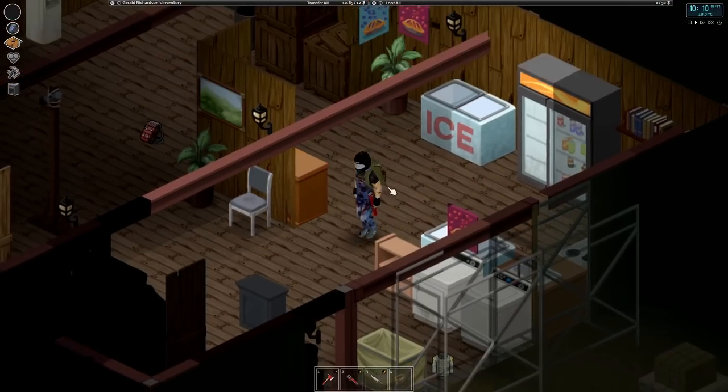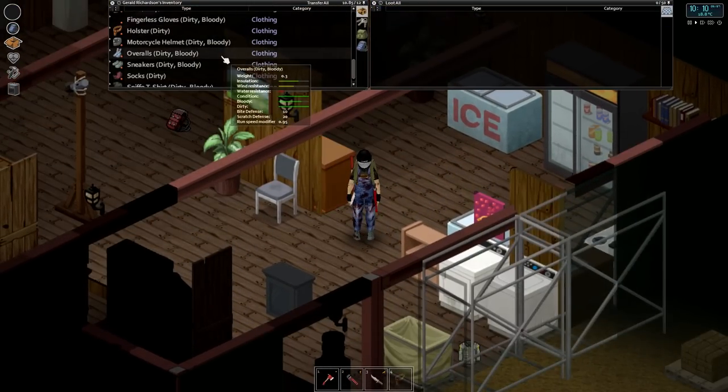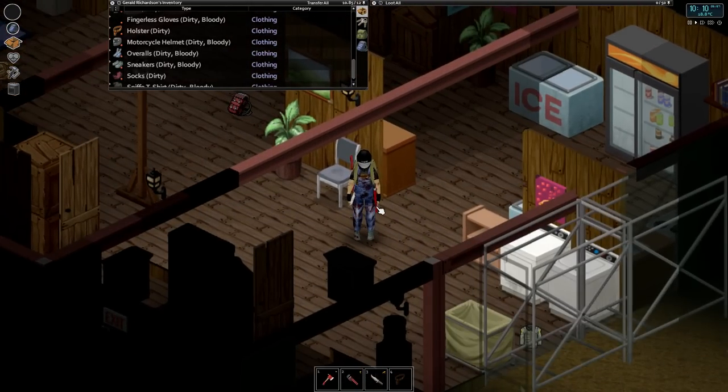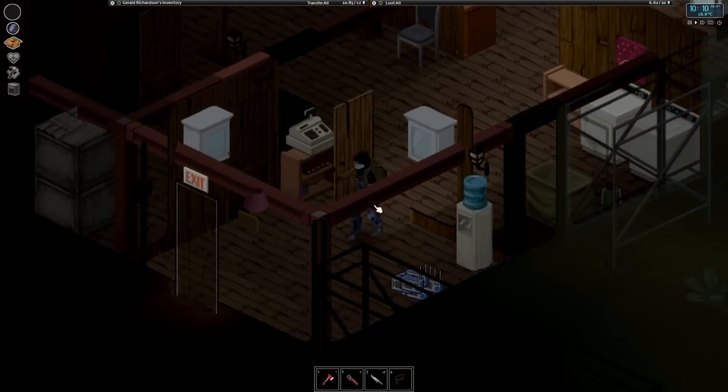Hello everyone, my name is Nomus and welcome back to another episode of Project Zomboid. We are picking up here shortly after our last episode. We've got a bit of a dirty set of coveralls here — I'll have to wash those soon. In the last episode, we did a burn with the ambulance.